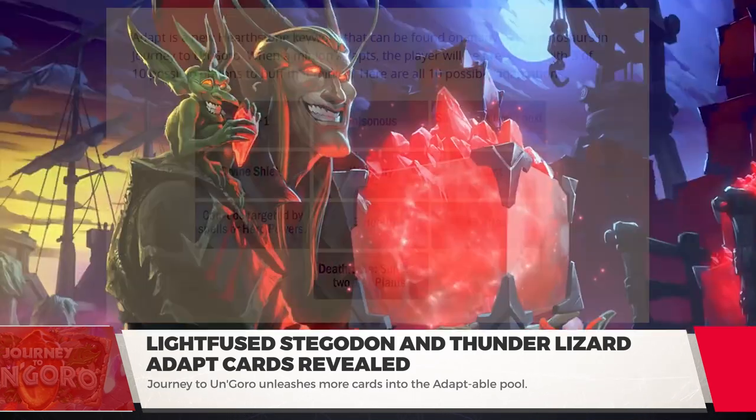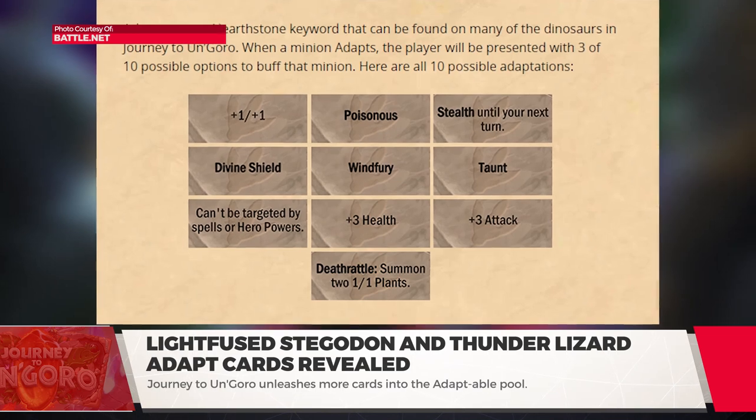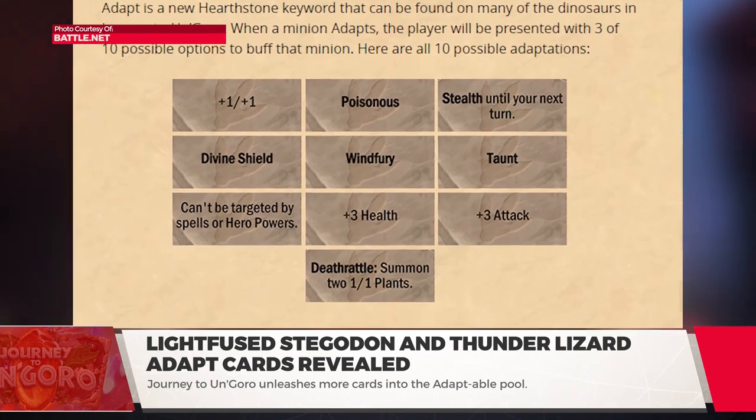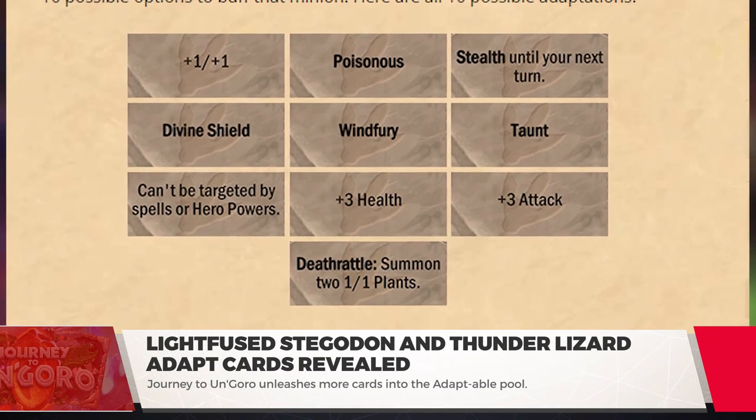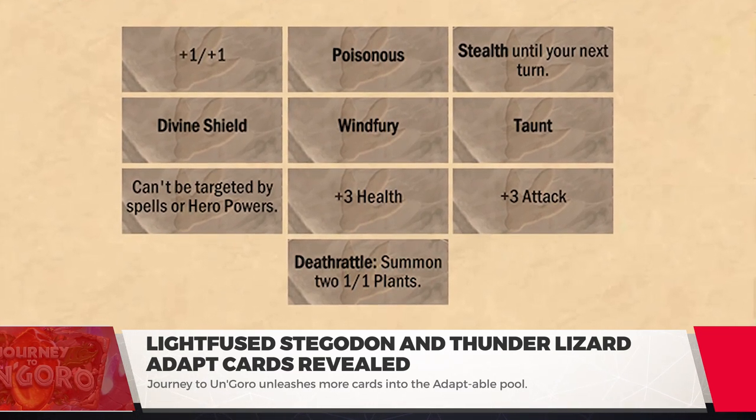What effects can Adapt give you? To recap, whenever you play an Adapt card, you get to choose from one of three effects. These three effects are chosen at random from a pool of ten total, shown here. This plays out similar to Discover, showing three choices on the screen that must be chosen from when prompted before the card is played.